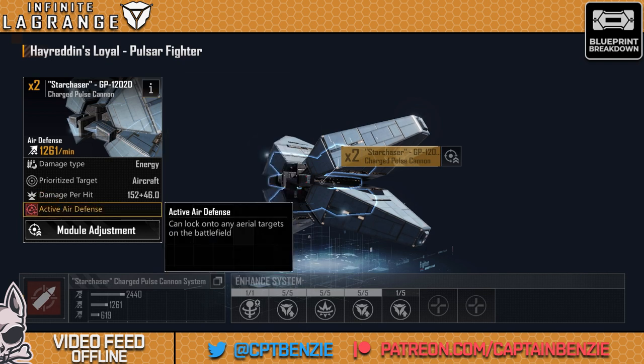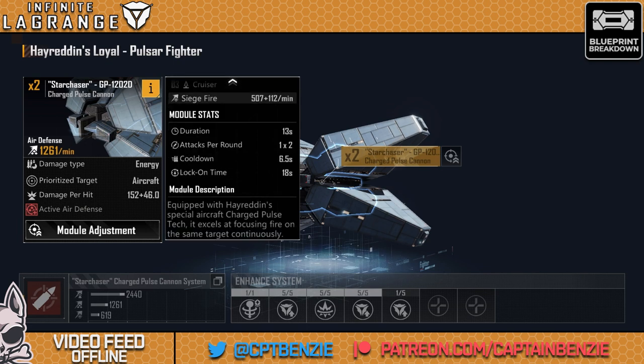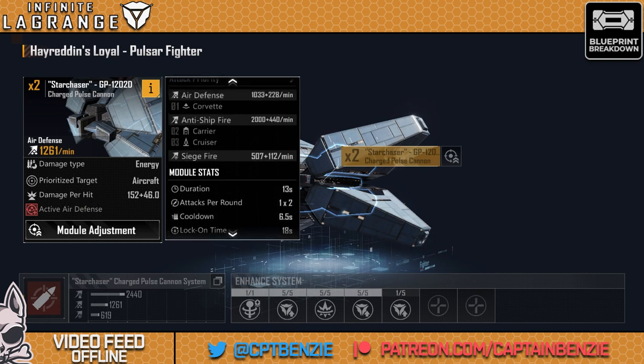We then have active aerial defense, which means yes, you can lock onto any aerial targets on the battlefield — that does include fighters as well, but it will prioritize corvettes, carriers, and cruisers first. Once there are no corvettes, carriers, or cruisers, it will go for anything and everything. It does seem from anecdotal evidence to go after fighters as a priority after that, but it's not on the list so I'd take that with a pinch of salt.